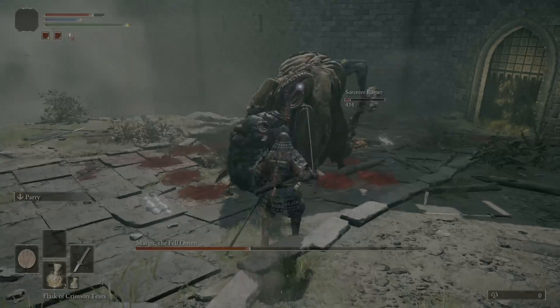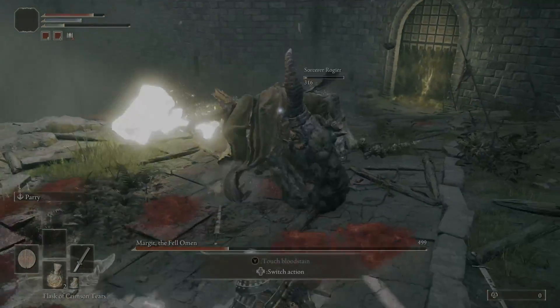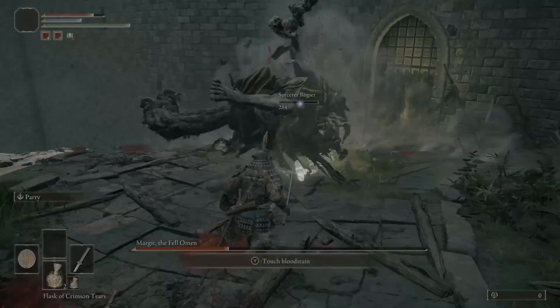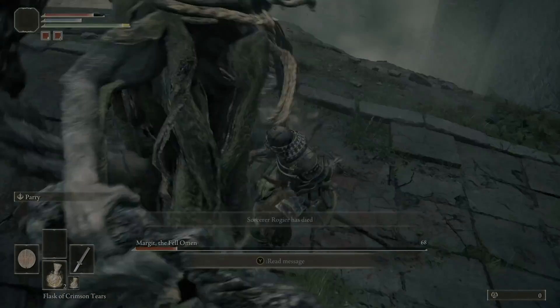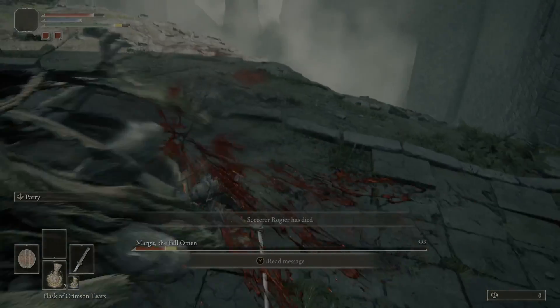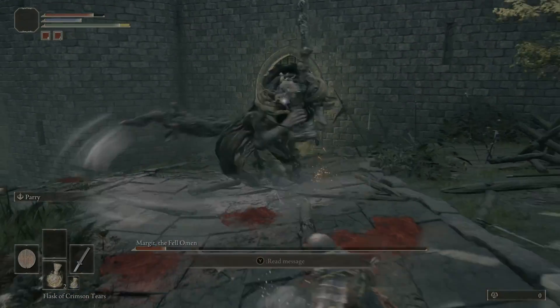The ally is almost dead and he's about to finish him off. So go in and get as much damage off as possible. And with that, the summon is dead and you're on your own. Great way to start off that phase with a stagger. Hopefully I've got enough pots and patience to see the rest of the way, but he's going to go nuts now.